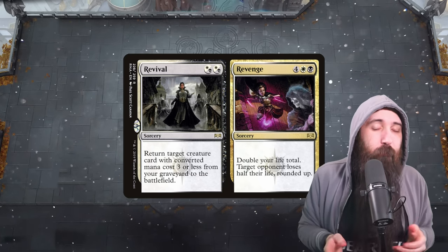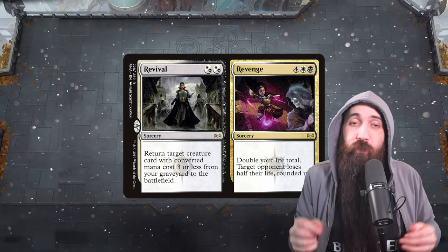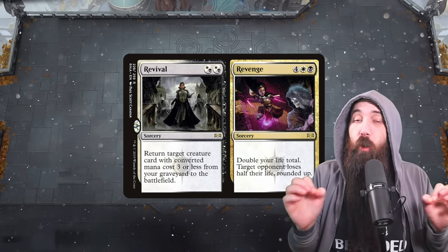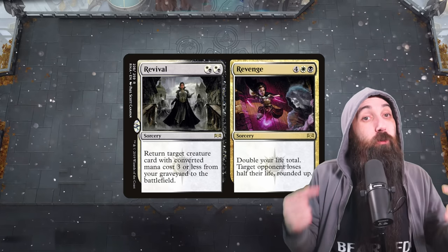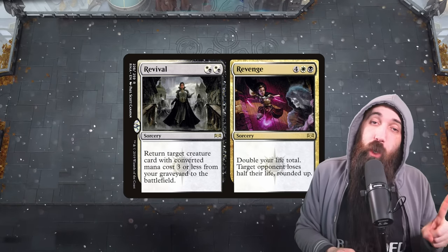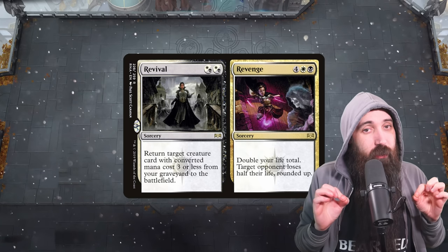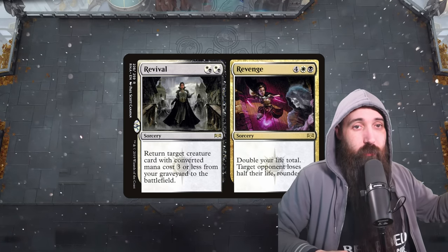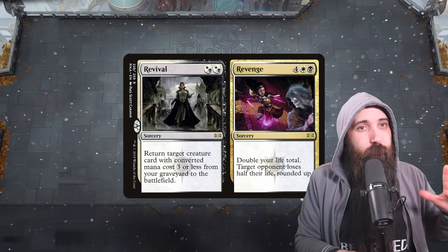Here's where it gets complicated for some people. When we cast Revenge again, half of 5 is 2.5. Obviously, as the card says, we round up — 2.5 rounds up to 3 — which means the opponent is going to lose 3 life, taking them down to 2 HP. We cast Revenge again taking them down to 1, and then we cast Revenge again — that's 0.5 of their HP rounded up — so they lose 1 HP. If you were paying attention, that was five Revenges total.